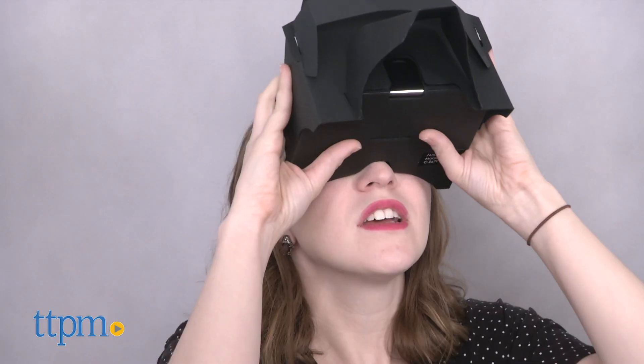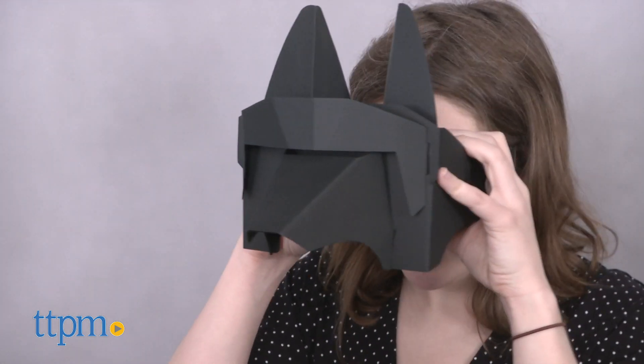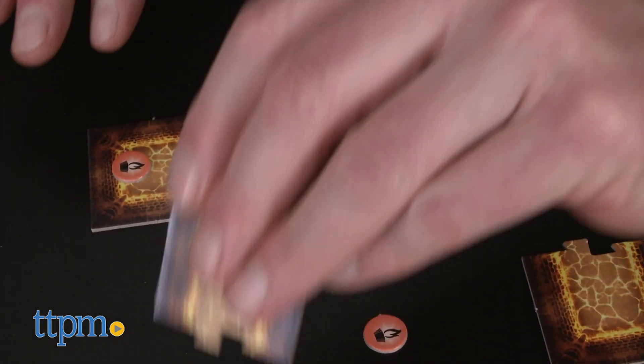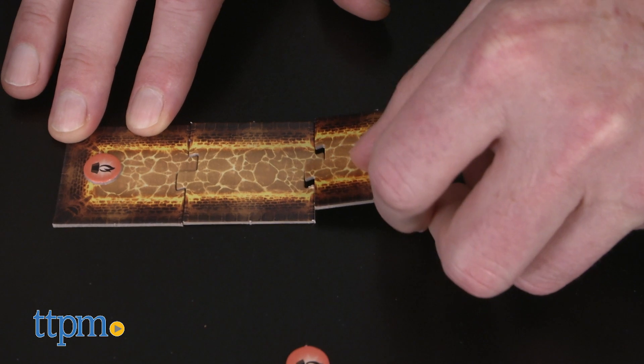After each player has had a turn looking at the maze, try and combine the physical mazes that were created to make one larger maze that the Ludo dog figure can move along from start to the Pharaoh's chamber in a complete path. If Ludo gets there, you all win.